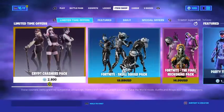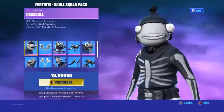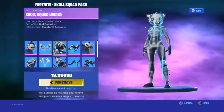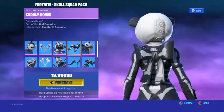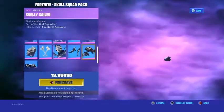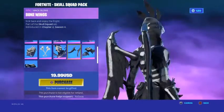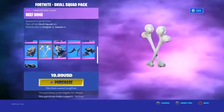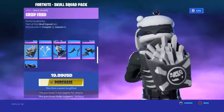That's the Cryptid Crashers pack. Then we got the Fortnite Skull Pack which comes with Fish Skull, Bait Bones, Skull Squad Team Leader, Cuddly Bones, Bone Boss, Skelly Sailor, Bone Wings, Bone Ravage — I really like that skin — and the Creeped Fried.